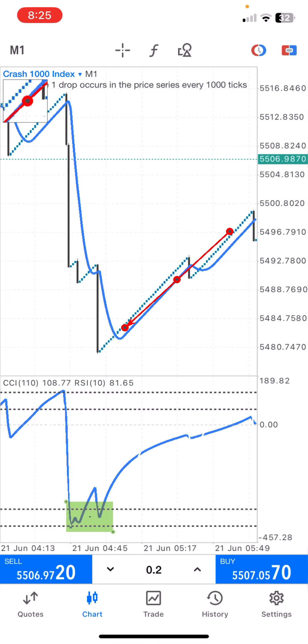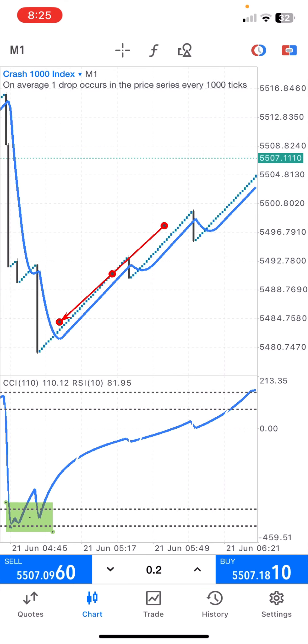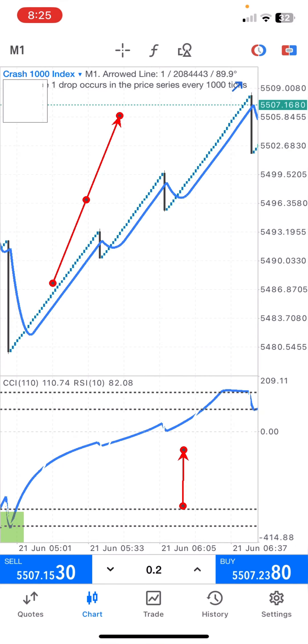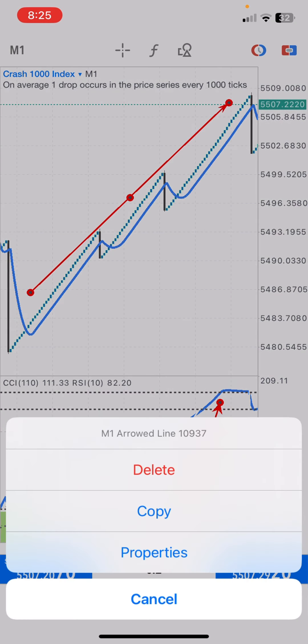Once the price moves above the Moving Average, count at least two to three candles closing above it. Once those candles have closed above the Moving Average and the CCI has reached the overbought level, you jump into the trade. Hold the position until you see a change of direction or the CCI touches the oversold level — that is when you close. If you catch this type of trend, you can run into massive profit.